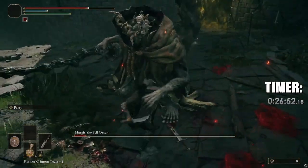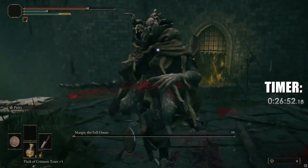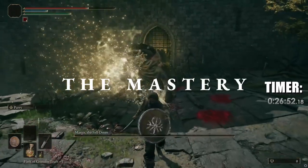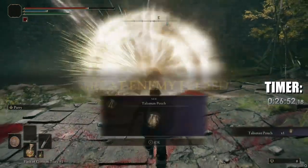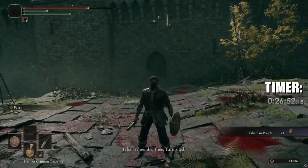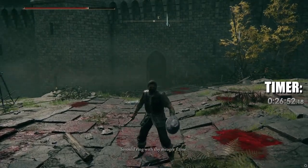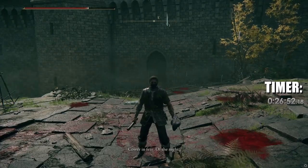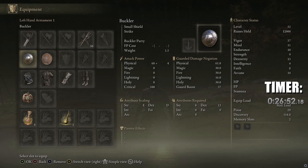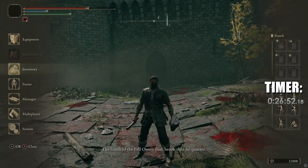A friendly reminder: it's about the journey rather than the destination — the mastery. Eventually the fight will naturally come to a close. Margit will be felled. And honestly, I get bummed out because it was so fun. Recognize how far you've come and what you've accomplished. You did it. You beat a great boss with parry skills. You've learned the execution of timing and you're on your way to mastery.